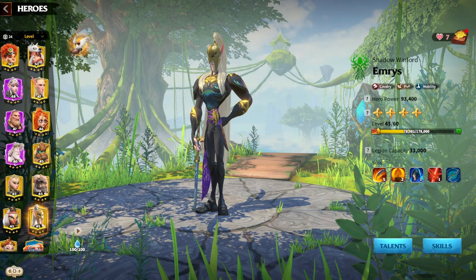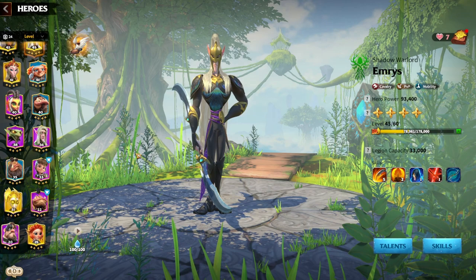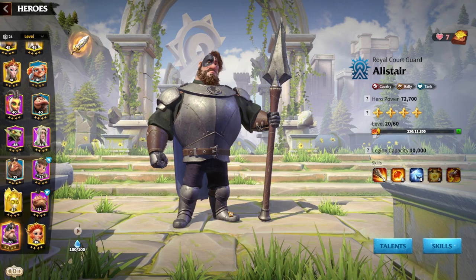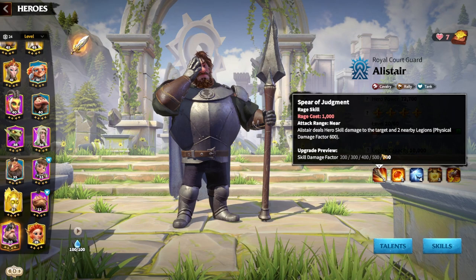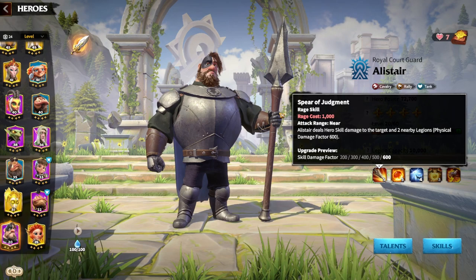His skills are all about nuking down the target — you could call him the Khan of the game. When we look at pairings, the obvious choice for free-to-play players is an Emrys and Alistar march. The reason is Alistar has an actual 600 AOE damage factor, allowing your deputy to fire off skills really fast. The cavalry Unyielding Rush skill grants 1000 rage when you attack a ranged unit.